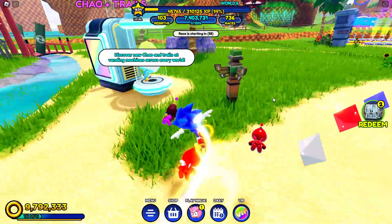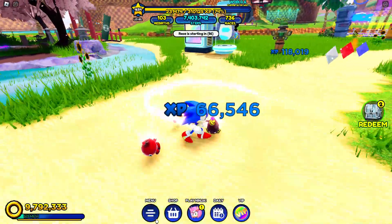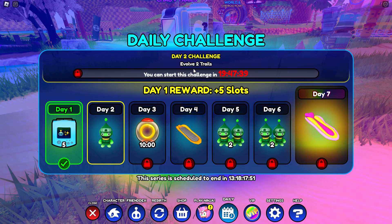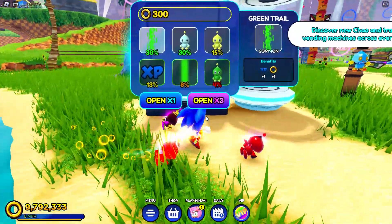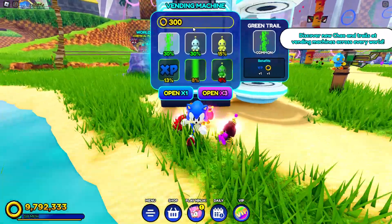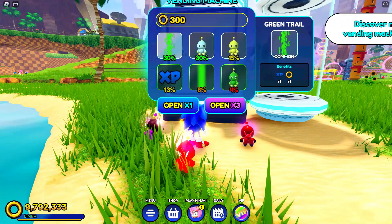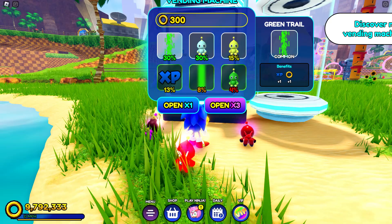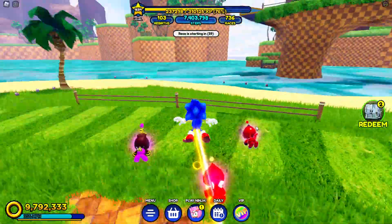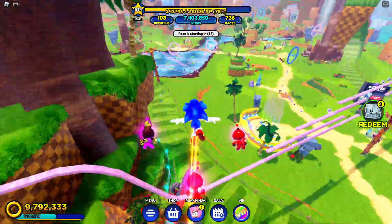Day 2 is to evolve two trails. See — evolve two trails! It's so easy. You just go in here, buy the cheapest one at 300 rings, and keep buying. So you get this one. I already did this, so I have 10 of those.